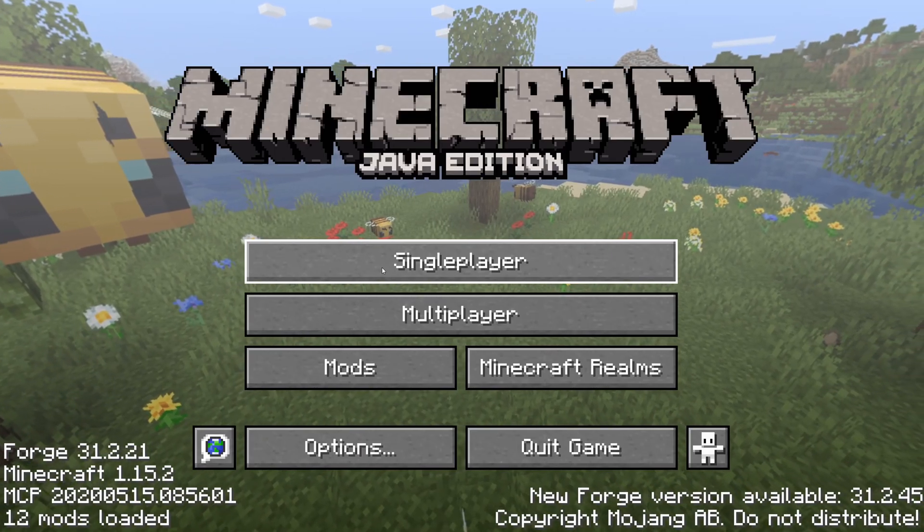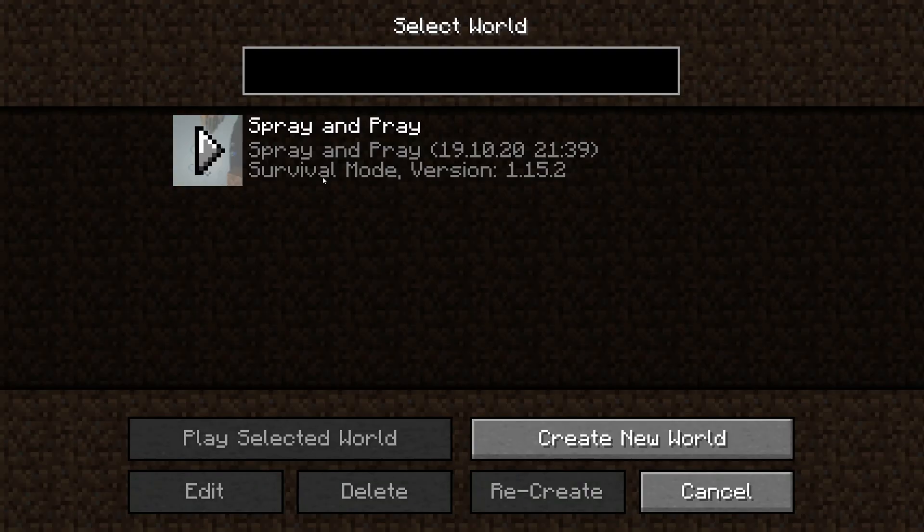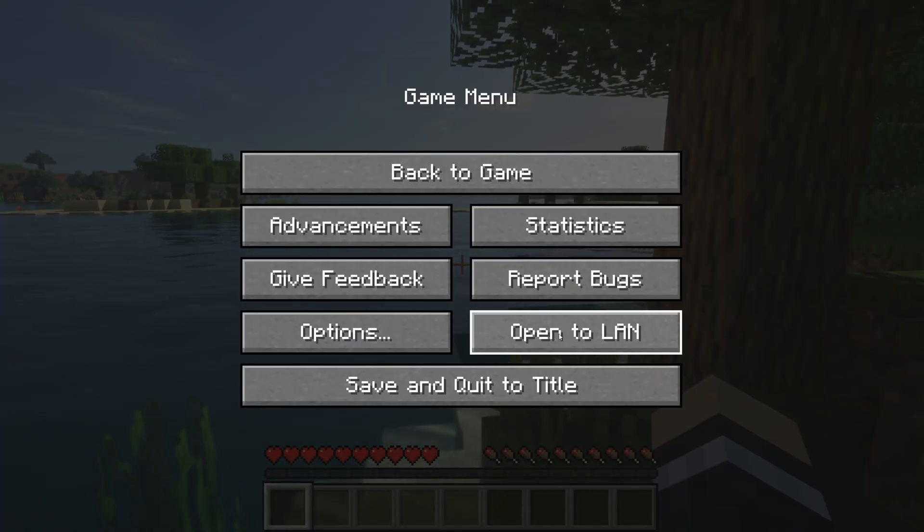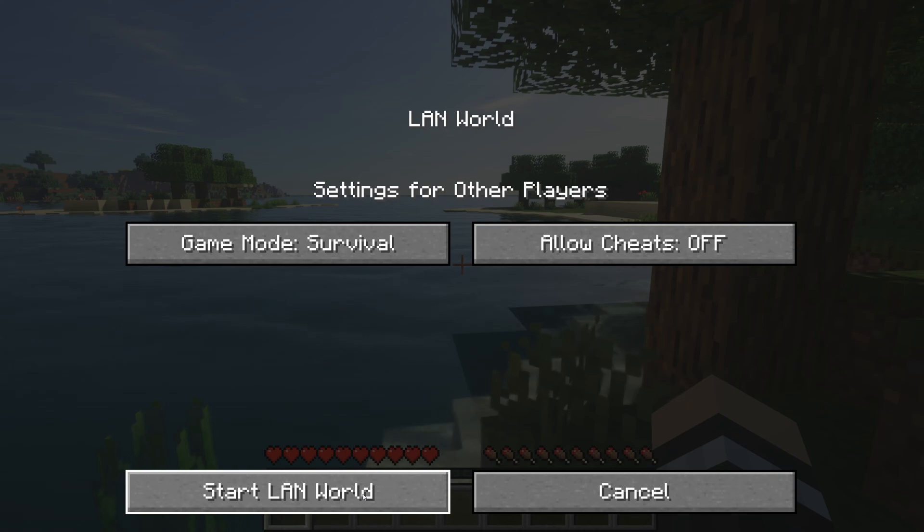Now start Minecraft singleplayer, then you can open your existing world. Click escape, then open to LAN, and start LAN world.